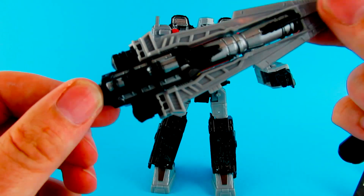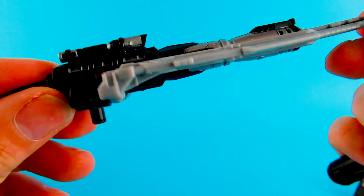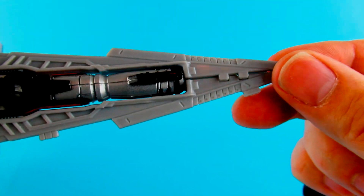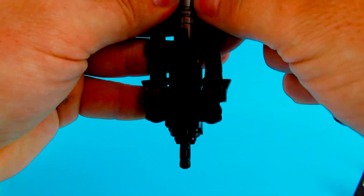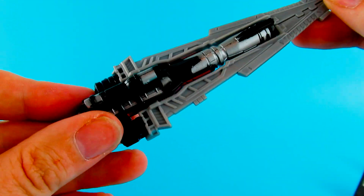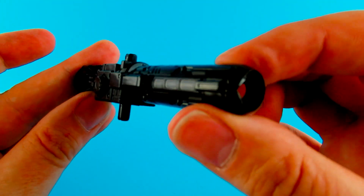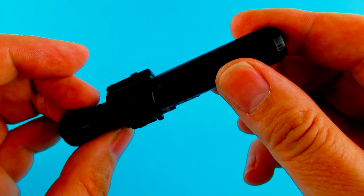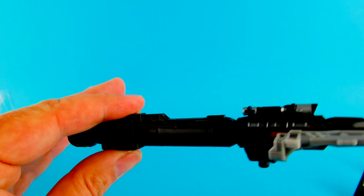We pop these out. He has a very nice sword, which is also the cannon when he's a tank — it's kind of nice. There is his blaster, which is also part of the cannon. You could do that with it, can't you?